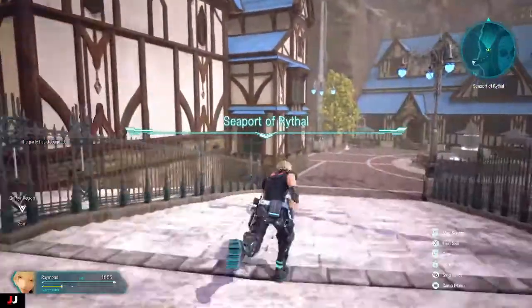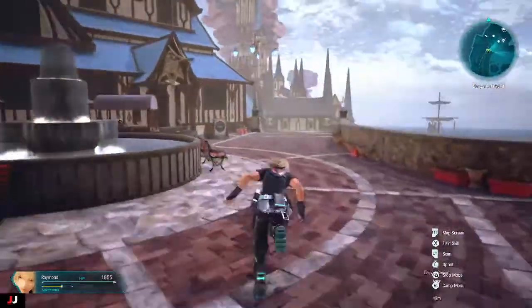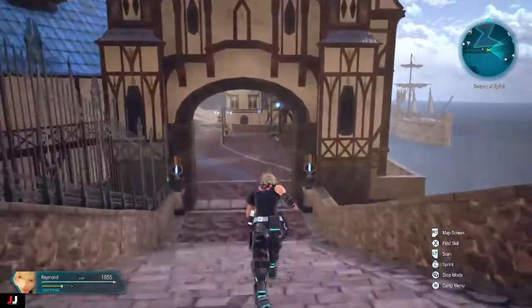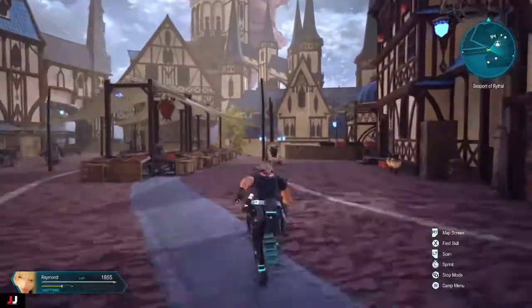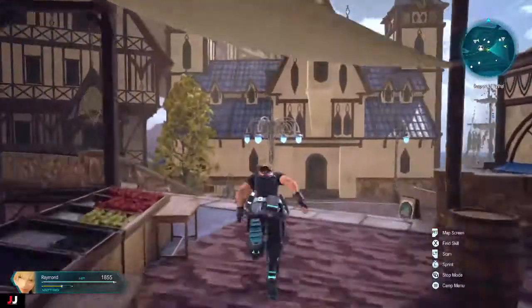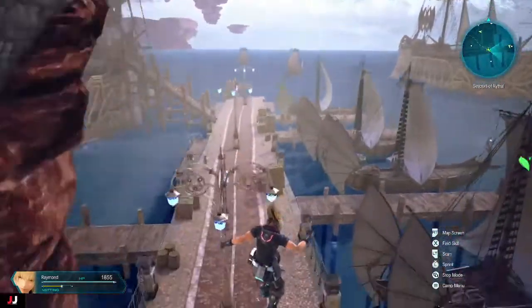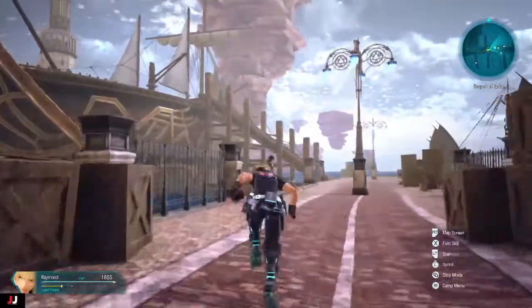So we're going to go to Rithal. Here's where we want to go. We'll just follow this path here — I'll show you guys the whole path. It's easy to find, but it's not easy to find as I was not expecting to find it where I did. We just want to hop over here and then jump down here, and then go up on the boat to the left.